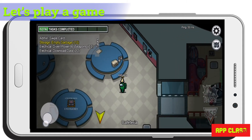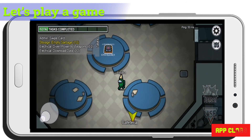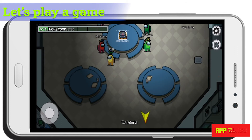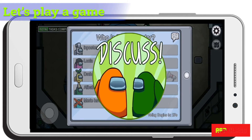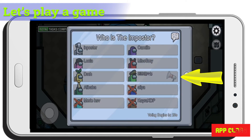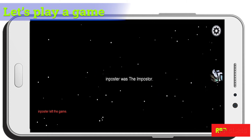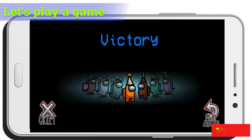Another player found a dead body killed by the imposter and reported it, so an emergency meeting started. Players discuss what they know — the person with the loudspeaker symbol is the one who reported the dead body. Several people suggested a player as the imposter, so I voted for that player too. The result was successful — we identified the imposter and the crewmates won the game.